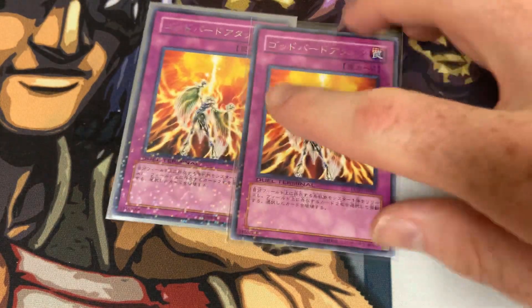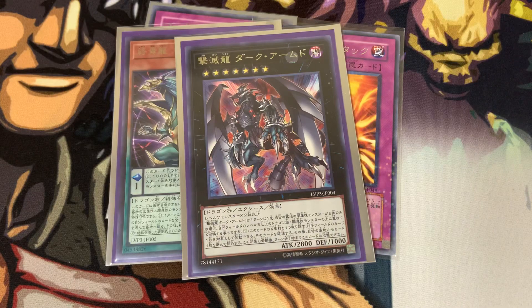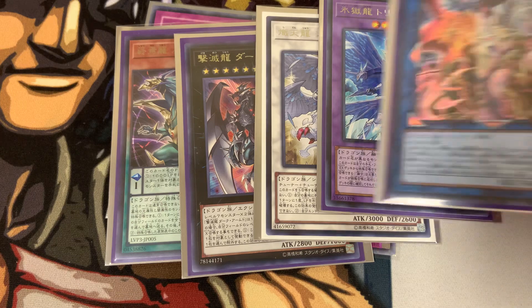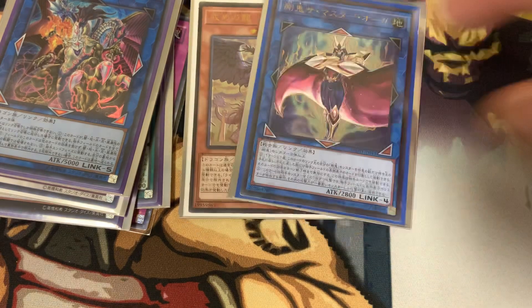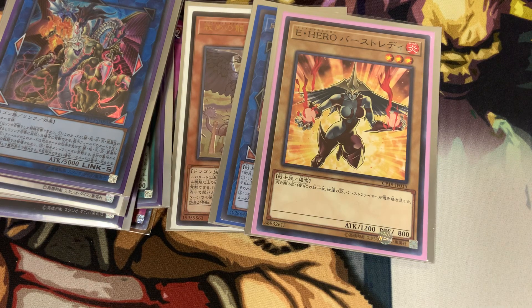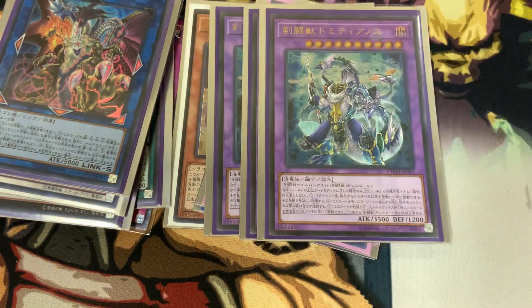Two DT Icarus Attacks — rares — Dark-Armed Dragon, Judgment Dragon, Trishula, and then the Five-God Dragon, all Japanese. And then I have an Ultimate Rare Punishment Dragon, an Ultimate Rare — I don't know what it is — but I thought it was really cool so I picked it up. The original art for Centrix — gotta have one of those. Three Ultimate Rares, Gladiator Beast cards — I don't know their names, but they're Ultimate Rare and beautiful, so I love them.